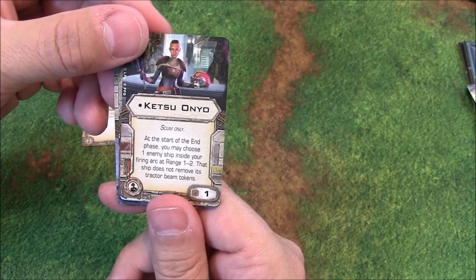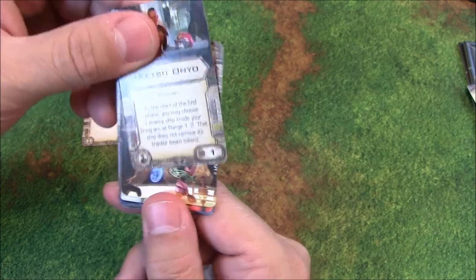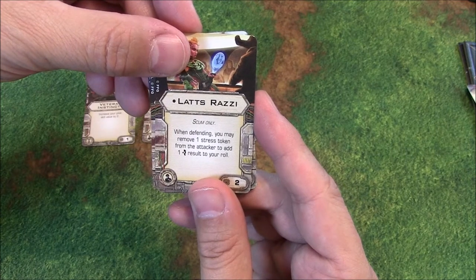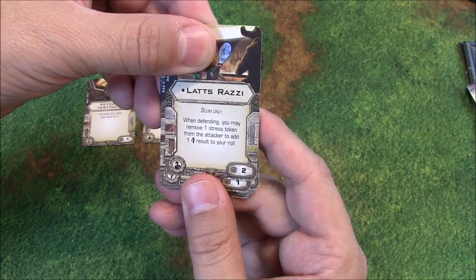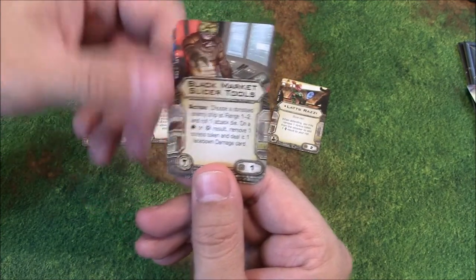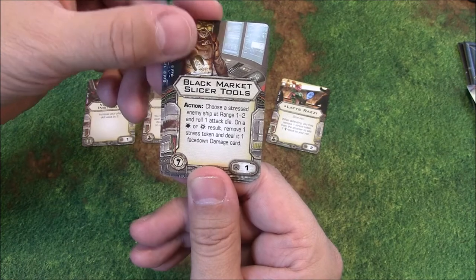Ketsu Anyo — Scum only crew. For 1 point, at the start of the end phase you may choose 1 enemy ship inside your firing arc at range 1 or 2; that ship does not remove its tractor beam tokens. Then Lats Razzi — when defending, you may remove 1 stress token from the attacker and add 1 evade result to your roll, so you can convert stress into an evade. Black Market Slicer Tools is an action and a Scum-only upgrade — choose a stressed enemy ship at range 1 or 2 and roll 1 attack die; on a hit or crit result, remove 1 stress token and deal 1 face-down damage card.